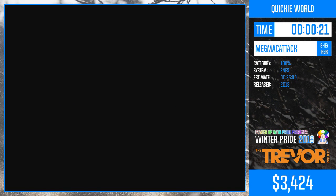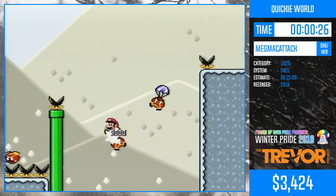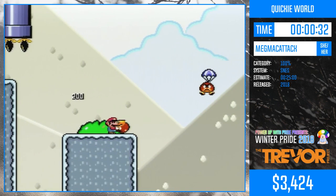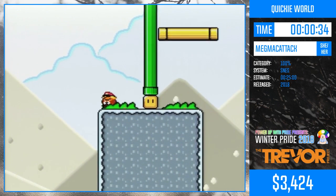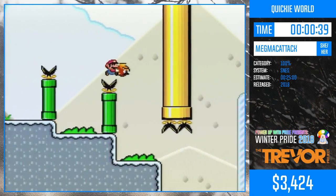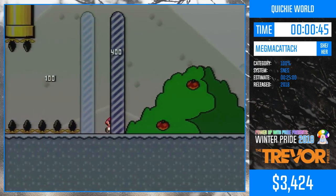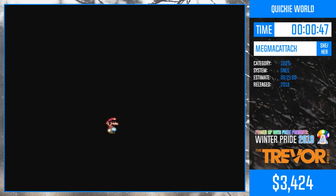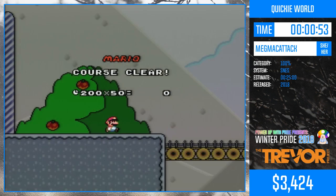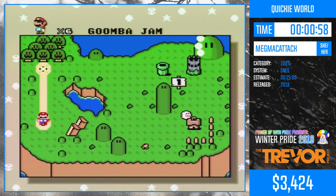This first level was actually really hard to get down the first time. You really have to learn how jumping works in this game to do this well. Because you have to let go of the jump button to fall slower and faster. And it's a really important technique to doing these hacks, a little less so in the actual vanilla game. This level is basically all about teaching you how to jump and control your jumps. It took me like a couple of hours to actually get it down the first time.